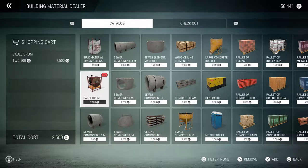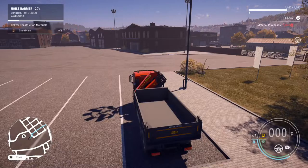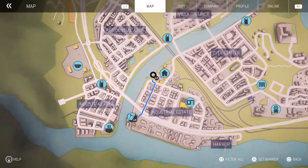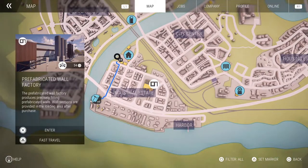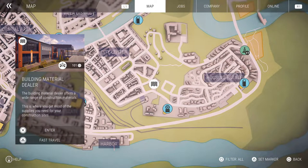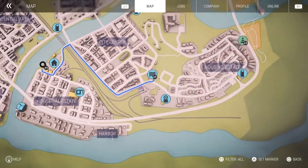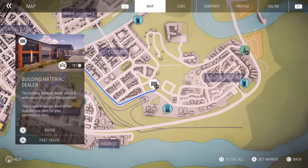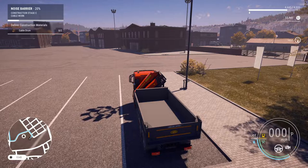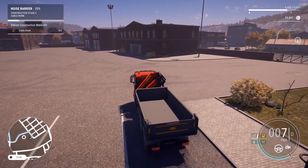We need to buy two of these cable drums — it's going to cost five grand but we've got enough cash for that. We can also pick them out from the yard. Let's set a waypoint. We're going to drive up to the prefab and load them up.